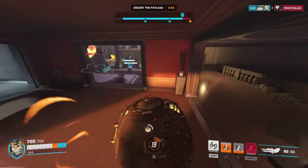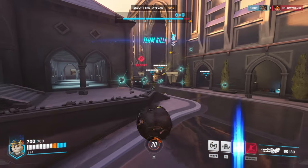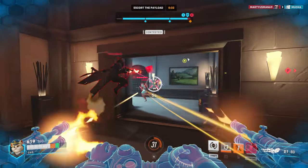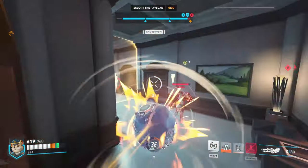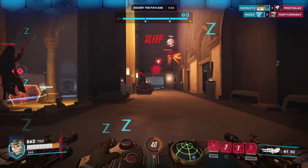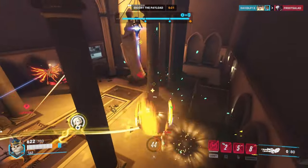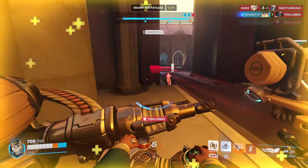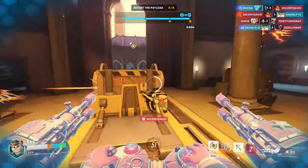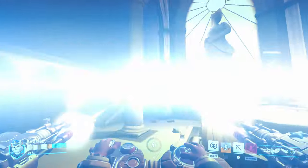I'm going to try to boop into the Tracer if I can — okay, he's already dead. I'm going to stay on both supports in the back to really distract them so they can't heal their team as much. Looks like Ana is already dead. Tracer has no recall so I'm just going to focus the Tracer now — Tracer's dead. And now it's just Mercy, and we got it.